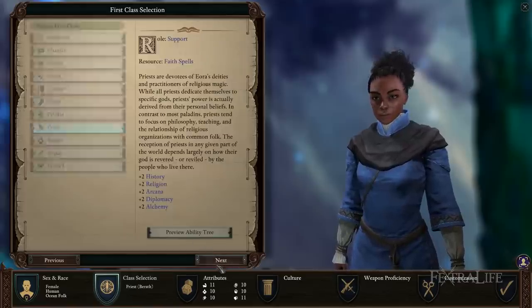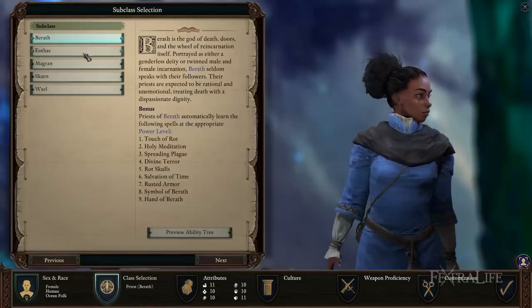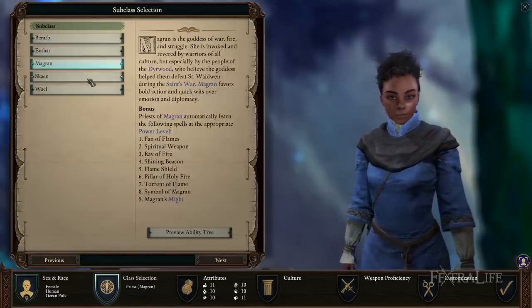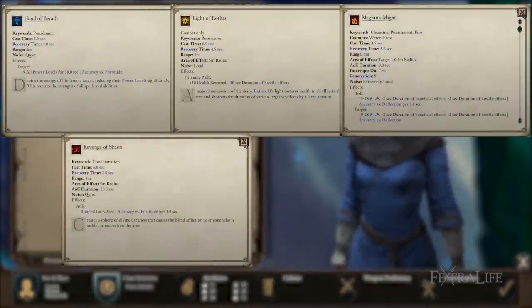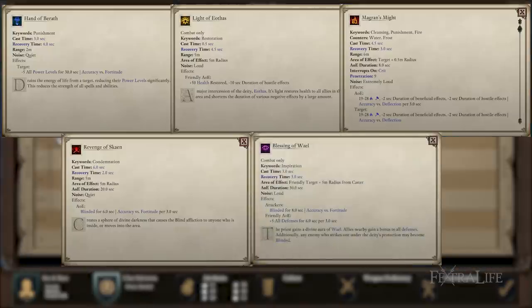In this section, we're going to take a look at the subclasses of the priest and see why you might choose one of them over another. You must choose a subclass, as there isn't a no-subclass option. However, as mentioned above, there are no penalties for doing so. Priest subclasses only affect the abilities you gain automatically at each level, so knowing what these are and what they do is very important when making a priest.